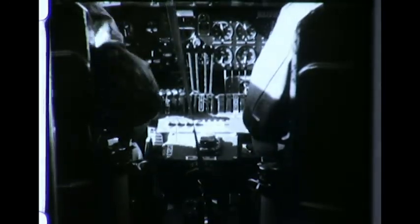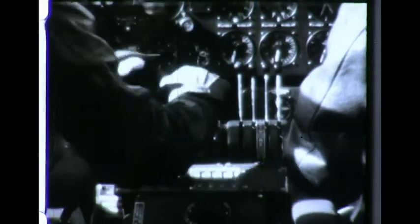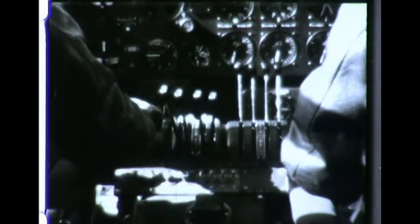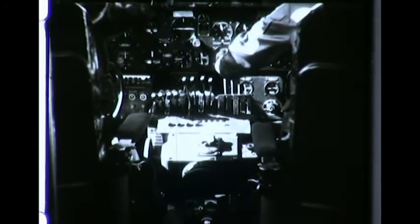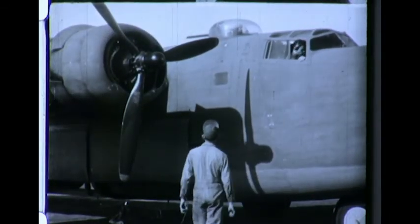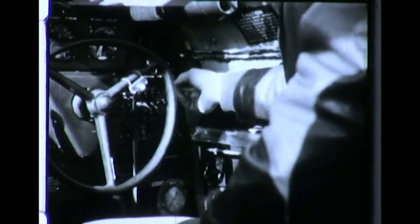In preparation for flight, the pilot first unlocks the flight controls. The co-pilot turns on the master battery switch. The pilot checks to see that the throttles are closed and the supercharger controls are off. The co-pilot checks to see that the mixture controls are in the off position. The co-pilot receives the all-clear signal on number three engine, starts the fuel booster pump, and switches on number three magneto.